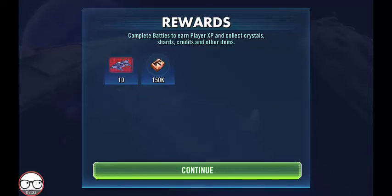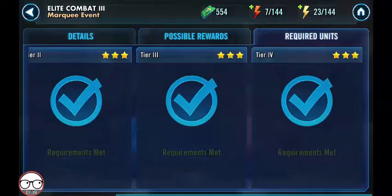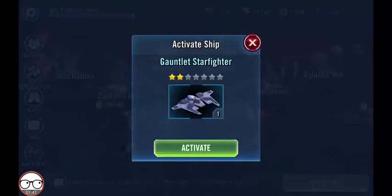In the fourth tier, we get 10 ship shards, ship blueprints, and 150,000 ship credits. Let's go ahead and activate the ship.